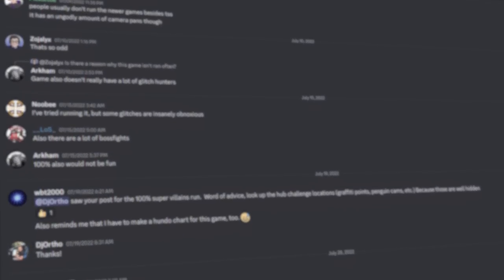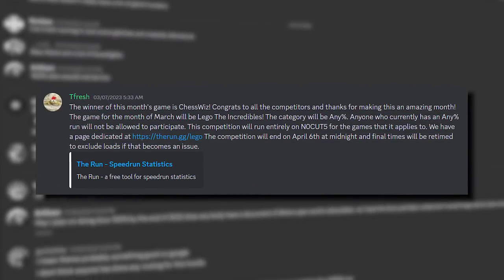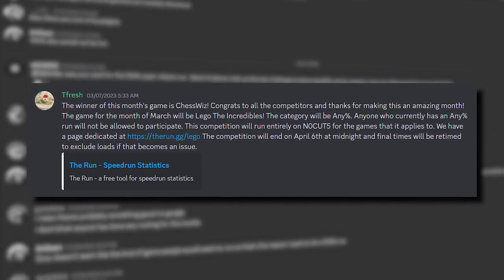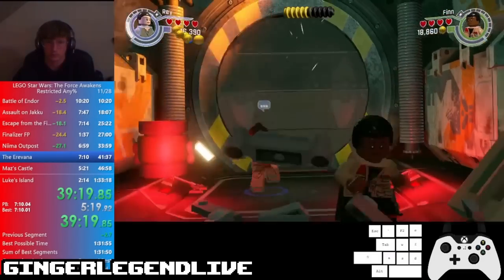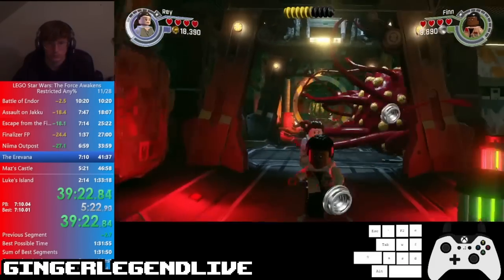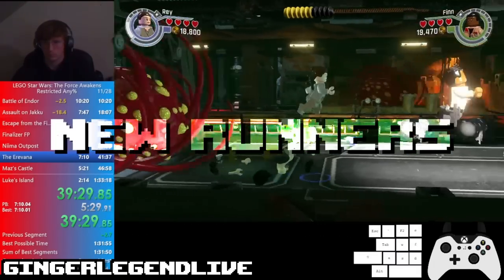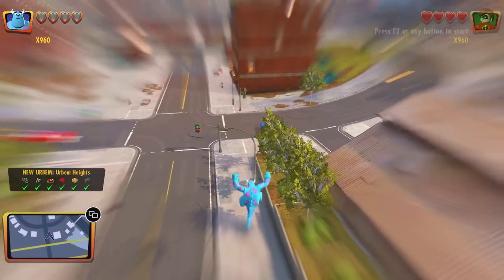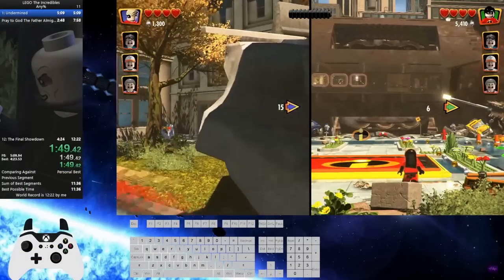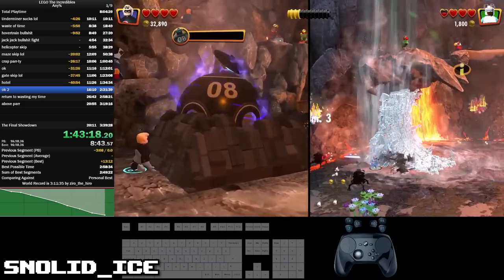Recently, however, something changed when a runner named TeeFresh began a new monthly competition. TeeFresh's monthly challenge was created to not only boost activity in the lesser-played games, but also to get new runners into LEGO speedrunning in general. Every month, the community is given a new game to tackle, and the runner with the best time at the end of the month is given a cash reward. This challenge is only available to new runners of a game, so current world record holders don't just walk away with all the winnings. This encourages glitch hunting, streaming, and obviously, a lot of practice.